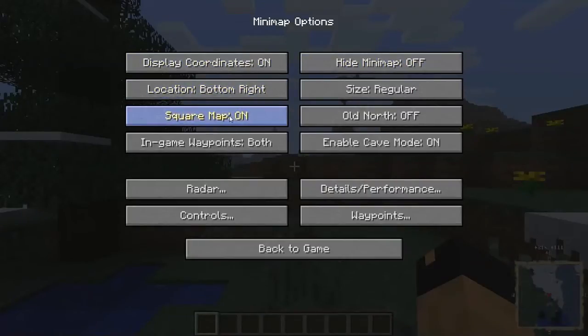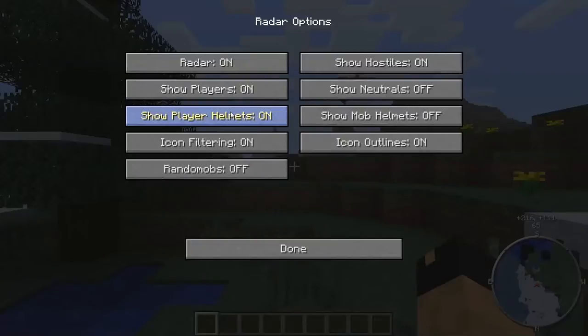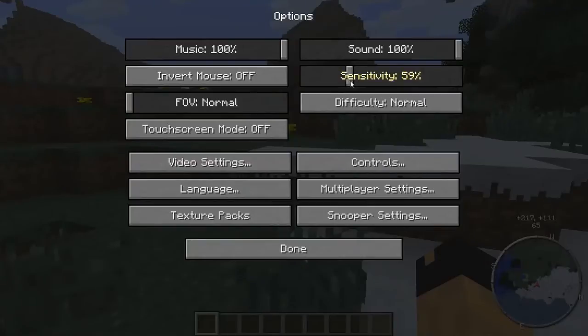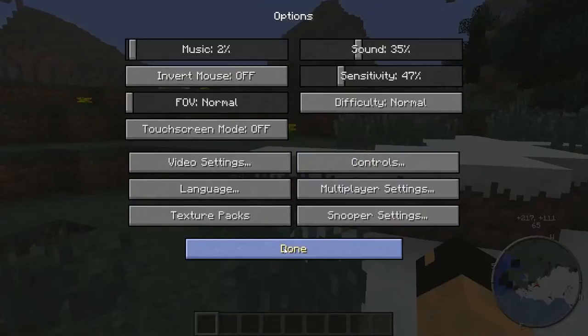There are all these little different features. You can change the location, change the size, change it from circle to square. I usually use the larger version because I play on a 32-inch television, so I prefer it to be a little bit bigger. You can change it around with the radar and things like that. There's also something very helpful — it has a grid outline, like a chunk outline. So for those of you that want to know where certain chunks are, say for a townie server, or if you have OCD and want to divide everything evenly, it puts a nice little grid on the map so you know exactly where each chunk starts and stops.